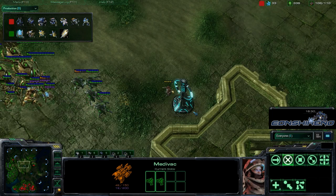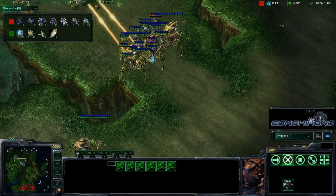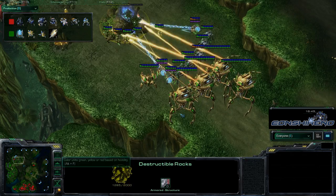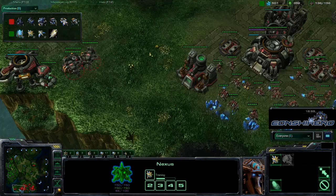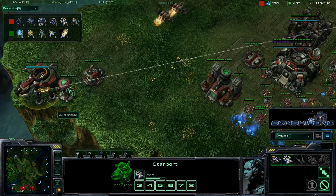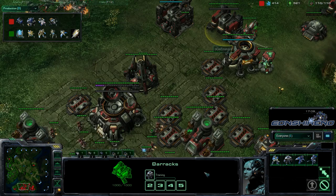Getting quite a few vikings out right now — he has about five vikings but there are four colossi, so I don't know if that's going to be enough. Genius is pushing out and taking out the destructible rocks at his gold, most likely gearing up for a third base. Another starport over here making some vikings and one or two medivacs. Ghost academy is finished — we'll probably see some ghosts coming out for that EMP, definitely an extremely powerful spell for Terran against Protoss.